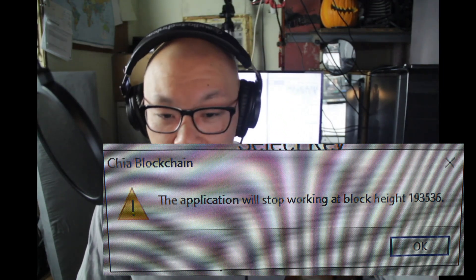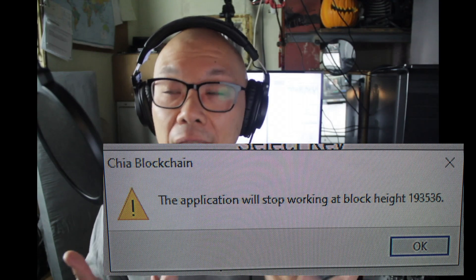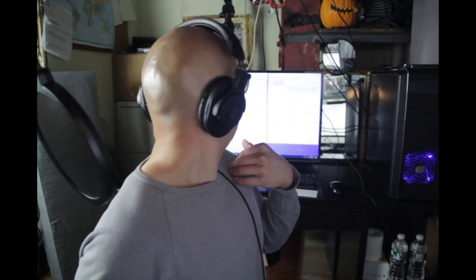In my last video I thought the whole thing had crashed and the plots didn't work, but apparently they did — it just needed to upgrade to version 1.1. What threw me off was that the warning message didn't say 'you need to upgrade to continue,' it just stopped. The application was open but nothing was plotting even though I had queues lined up. Right now it's saying it's farming and I still have another four plots currently plotting, and I figured out the whole queuing system.